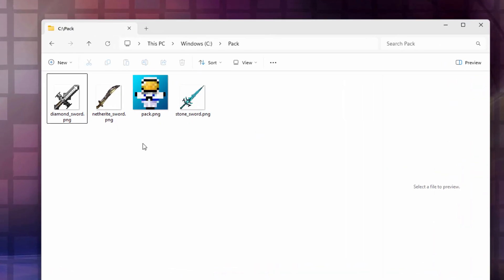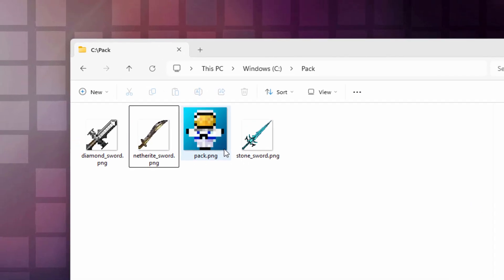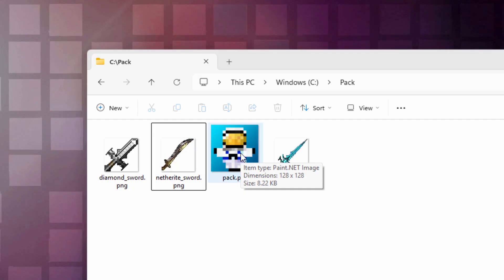Here we are on my desktop and I have three swords that I made — we'll add these into the game, and I'll show you how you can make your own custom sword. I'll be using Photoshop, but any good photo editor or graphic editor can do this for you. All you have to have is the ability to use transparency. I also have my own custom pack PNG, but I'll show you where you can get the grass block one if you want to use that instead.